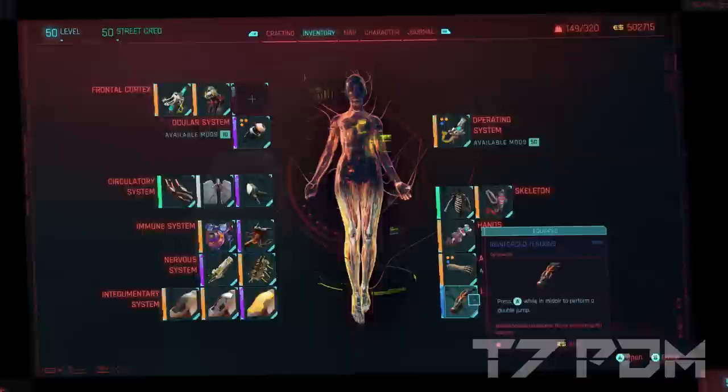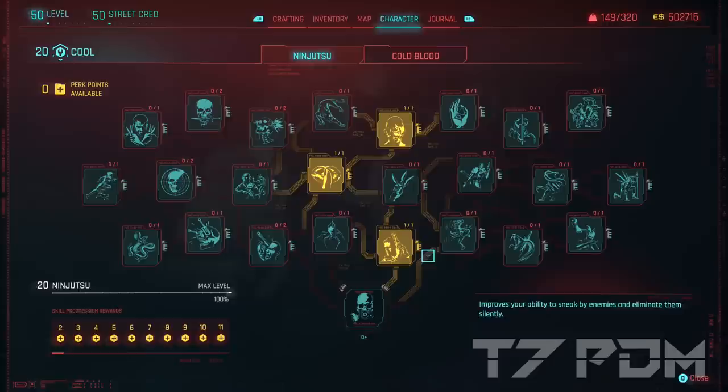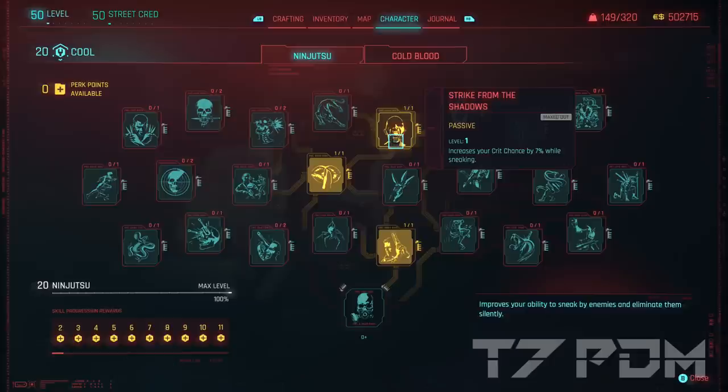The skills are very different from my previous builds. This time we will go for 20 Cool, 20 Tech and 20 Reflex, and dump all the remaining points into body. We will also start with Cool because that is the most important one in this build. You should go for Assassin, which gives you 15% damage to all human enemies. Silent and Deadly will give you 25% damage whenever you equip a silencer, which basically completely counters the negative effect of wearing a silencer. And then you should also go for Strike from the Shadows, which increases your crit chance by 7% whenever you crouch — really useful for your first shot when you are not already into Merciless.